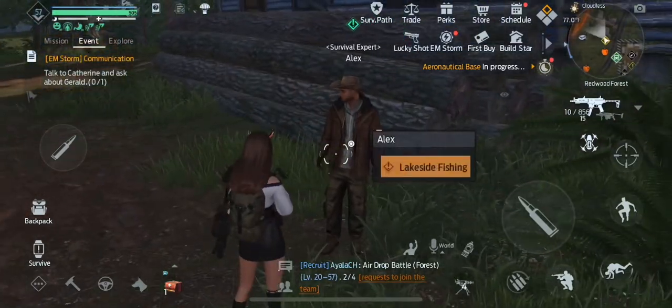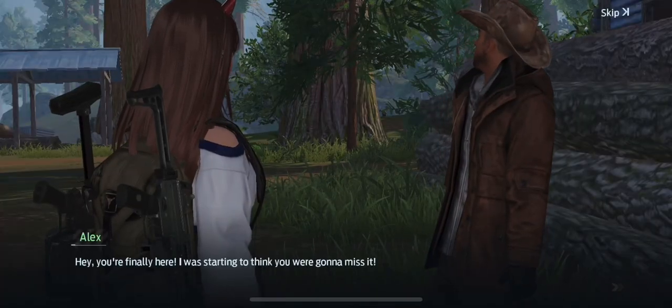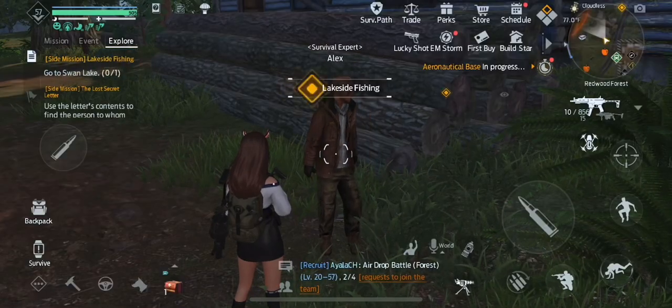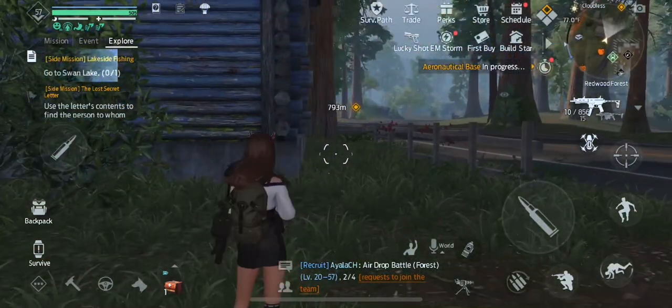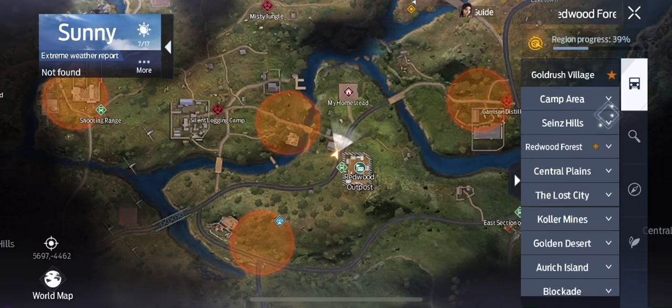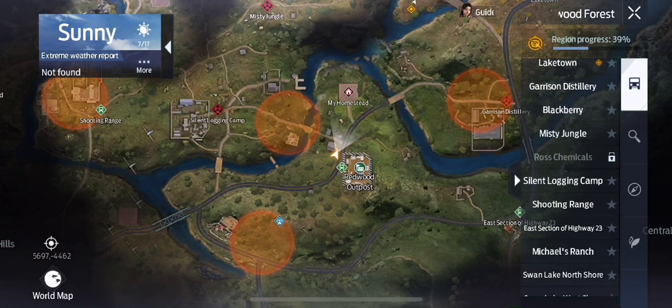Go ahead and talk to him and select Lakeside Fishing. After the cutscene, go ahead and open your map and go down to Redwood Forest, then select Lake Town and go there.